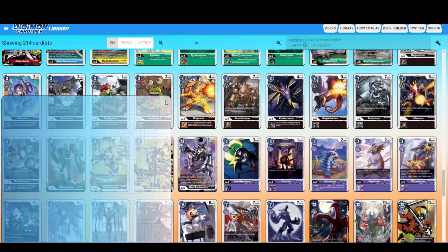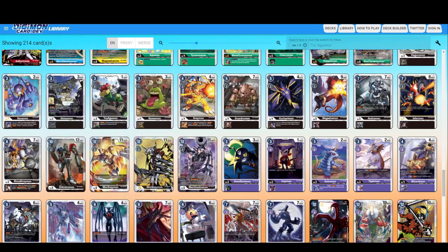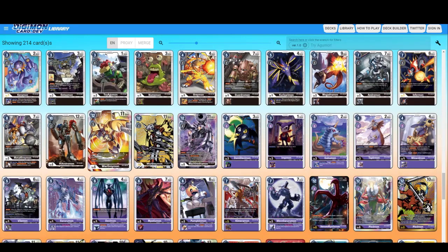Hi Andromon. WarGreymon black — this was actually pulled in our store and I think I have a picture of it. It has Blocker and Reboot and a level of K DP so you can attack, block, and Reboot — really good for black decks.